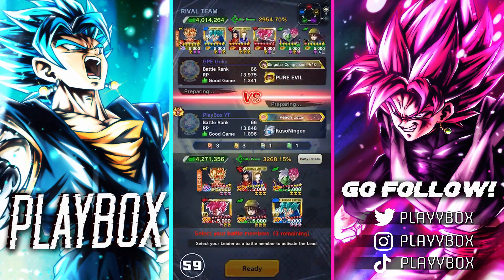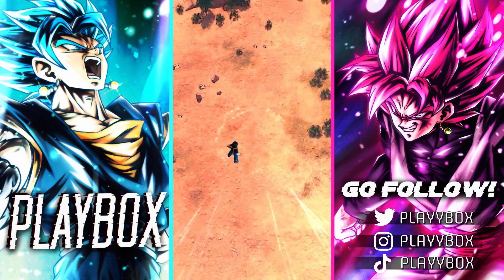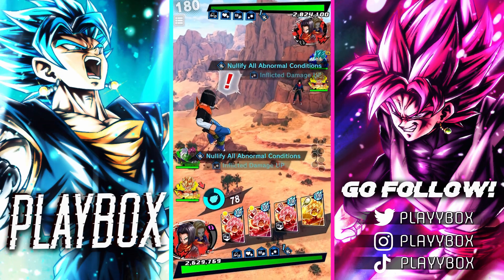Next match going up against a similar build to me — actually, that's exactly the same team I have. So there you go, people run this team. He didn't bring in his Zamasu, which is interesting — he brought in VB instead.